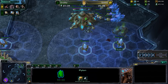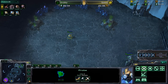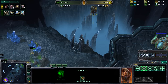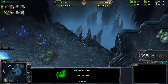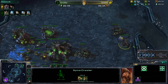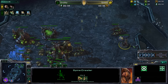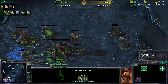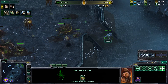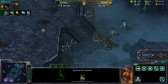Speed is now able to pretty much see everything he wants inside the base: he knows there's no second gas, and that a Nexus will most likely be coming. But Grubby, being very smart, didn't reveal any of his other tech. A Nexus will be warping in by Grubby. There's an Overlord hiding to the north that should position itself to see if mining is taking place. A Spinecrawler is being added on the front door — Speed being very cautious right now.